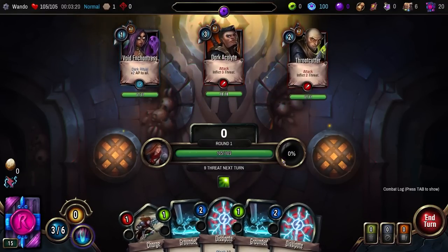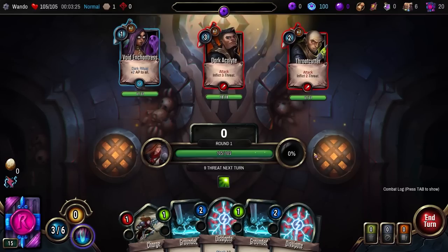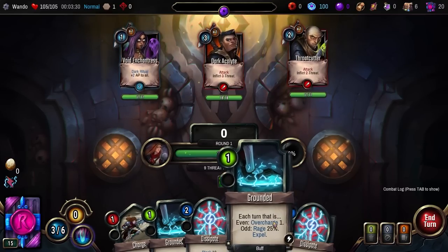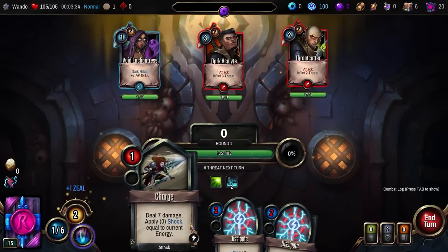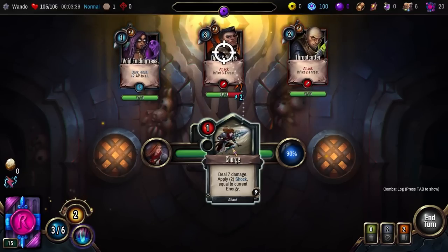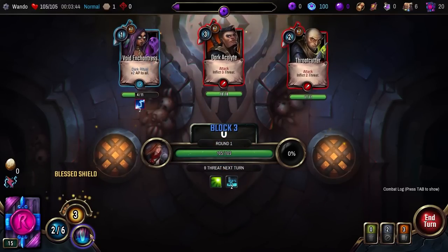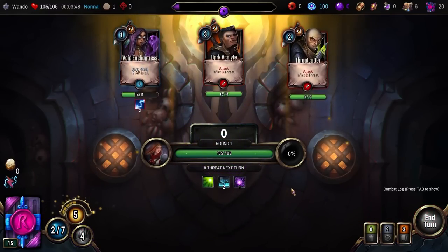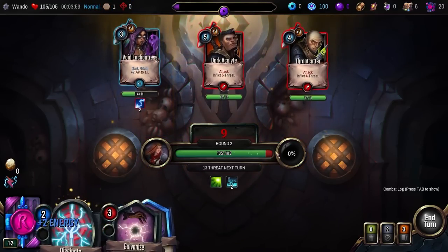The way this works is slightly different from Slay the Spire. I don't think any of them are actually hitting me on this round — next round we're gonna have to worry about it. 9 threat next turn, so I'll have to block then. For now, let's pop Grounded twice, because that gets rid of it. Then we have Charge, but I can get rid of these Dissipates to give myself a bunch of energy and boost this damage a little bit. We also have Overcharge 1 and Zeal.